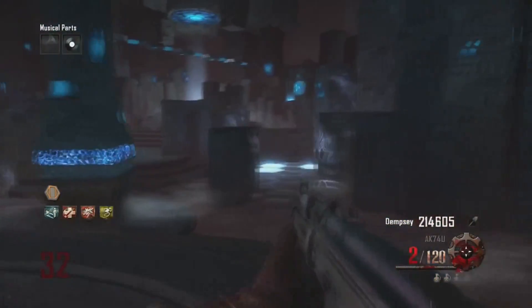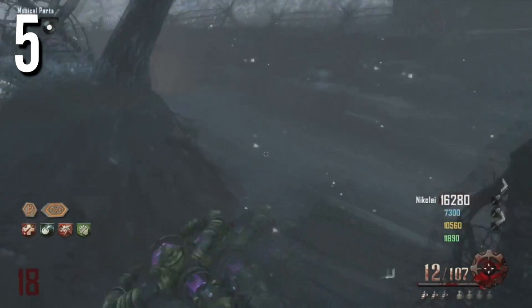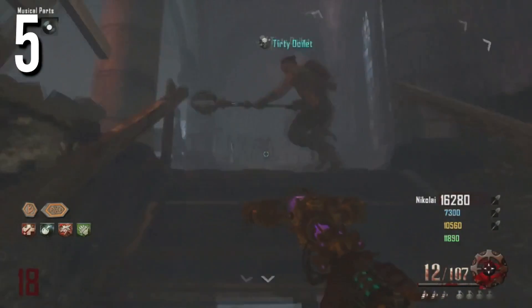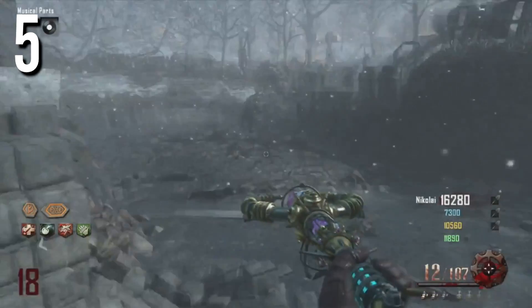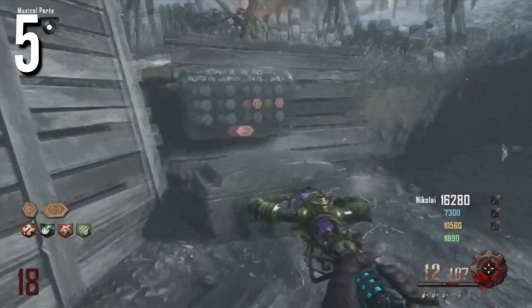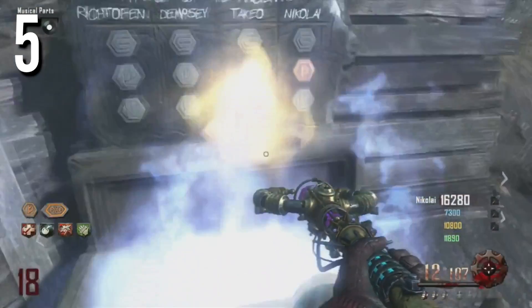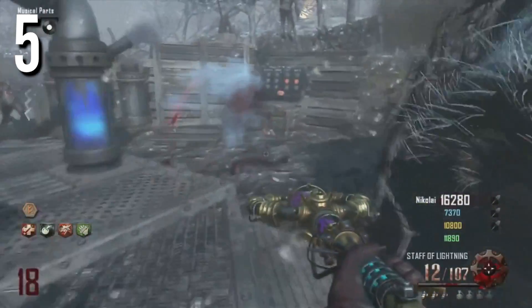Coming in at my number 5 spot, this is going to be Origins. What I love about Origins is that there's so much to do even in the starting room — if you've seen my top 5 starting rooms video, I explain it all there. You have to build the staffs, buy a lot of stuff, get good weapons. I personally think it was the best map in Black Ops 2 Zombies by far. Mob of the Dead comes close, but Origins definitely comes out on top.